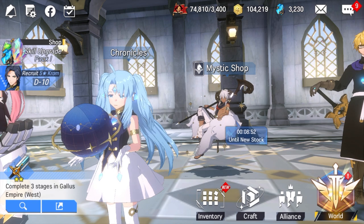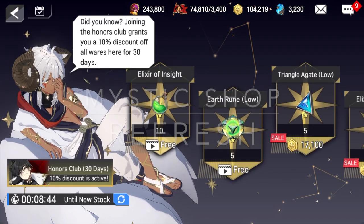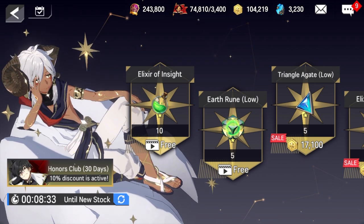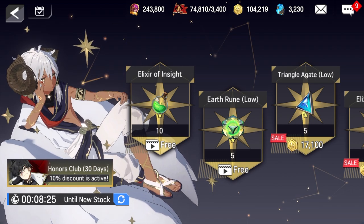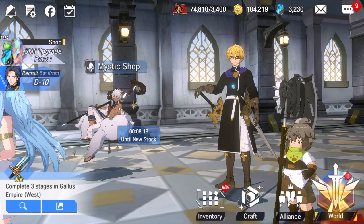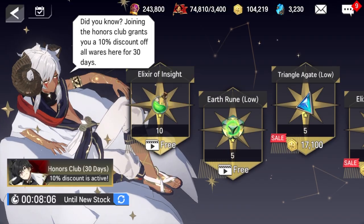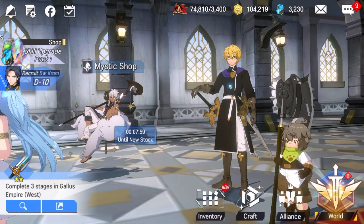Tip number two: check back at the mystic shop as often as you can. The mystic shop refreshes every hour and gives you two options for a free gift if you watch an ad — usually a 15 to 30 second ad. The gifts are usually pretty good, like stamina pots, which become more scarce later on. It also coincides with chapter rewards that tell you to visit the mystic shop at least once per region.